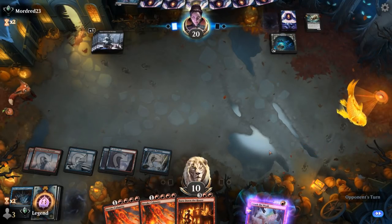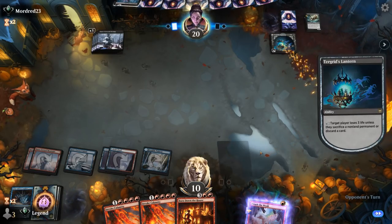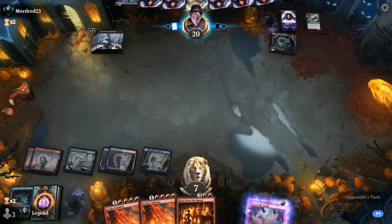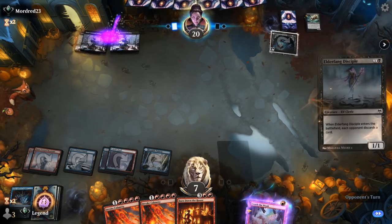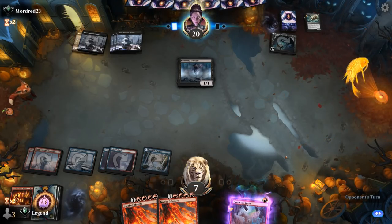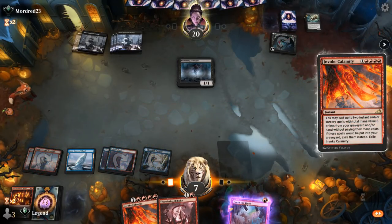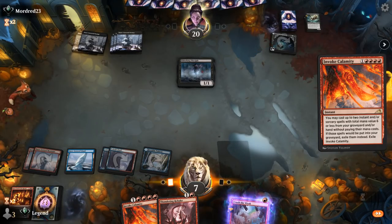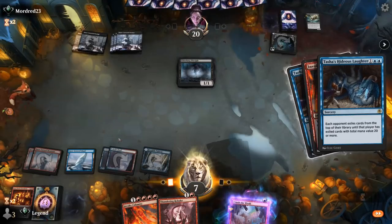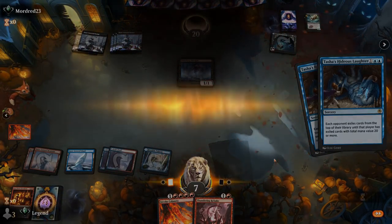With only 7 cards left in the opponent's library, and after Disciple discards our Burn Down the House, we cast Invoke Calamity — going for Hideous Laughter times two. Our opponent's library is emptied, and they lose. Awesome — on to the next one.